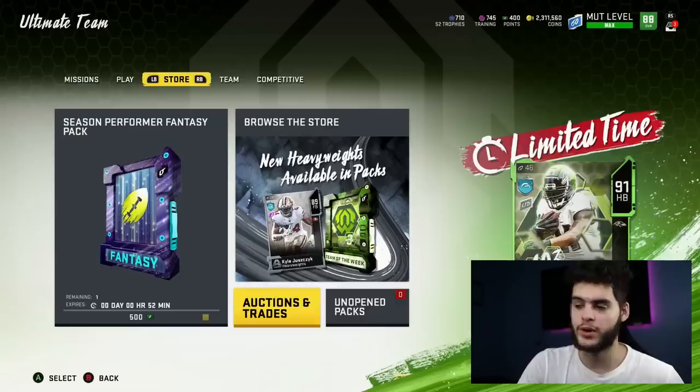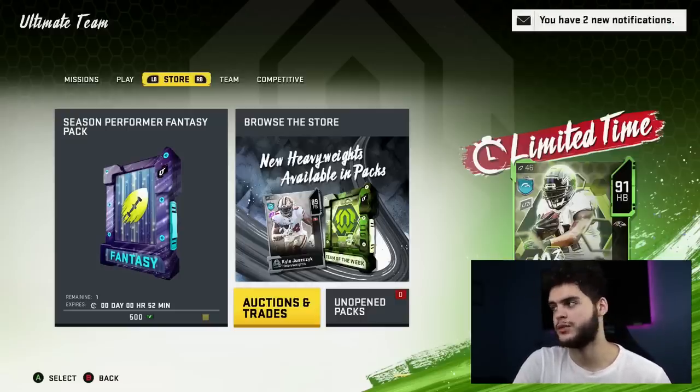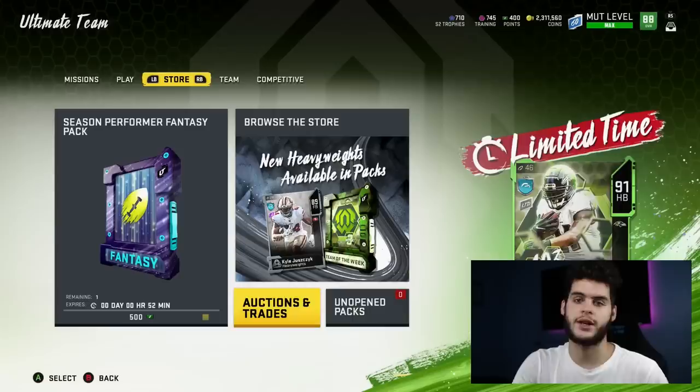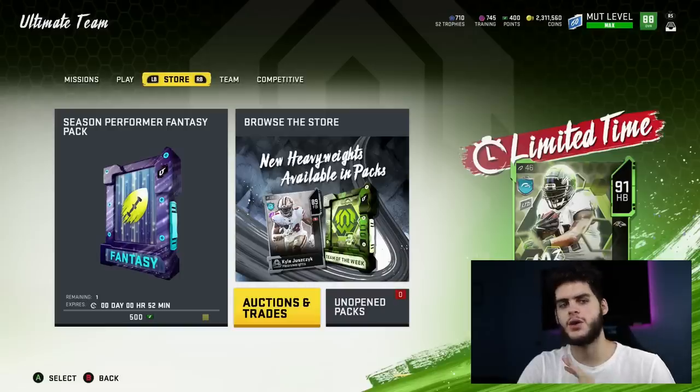Specifically why they're important — I currently have 710 trophies as you were able to see. A live content update notification just popped up, but I'm not doing that because the servers are crap this morning, so I'm not risking going out again. I have 710 trophies, which typically means I'd be about to get a Series 2 master, but I don't know how I feel about this one just yet.